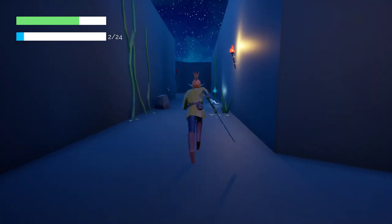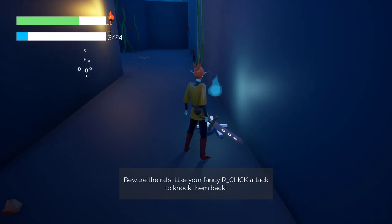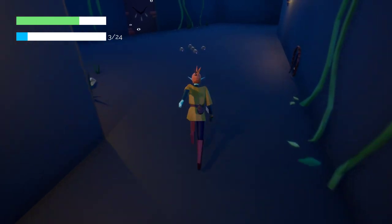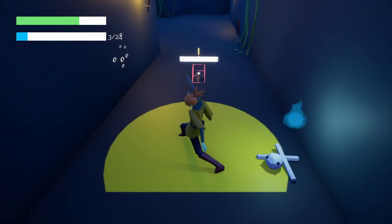That dude's got two swords. I only have one. Let's not mess with him. Be aware of the rats. Use your fancy right-click attack to knock them back. And good luck finding your way out of here. Look for those fancy doors. Oh, there's the rats. It's not killing them as well as I'd like it to.